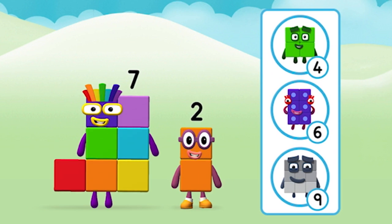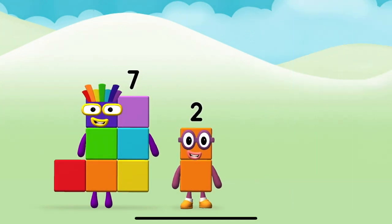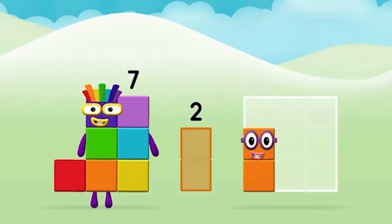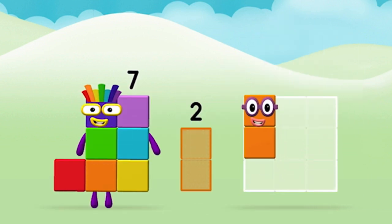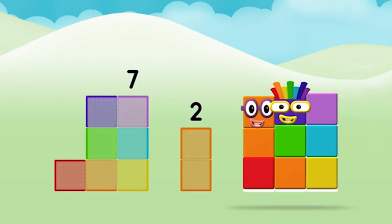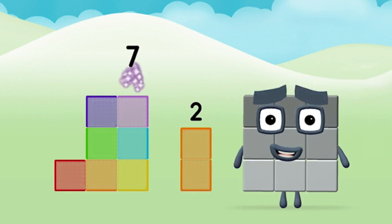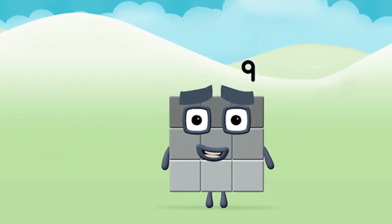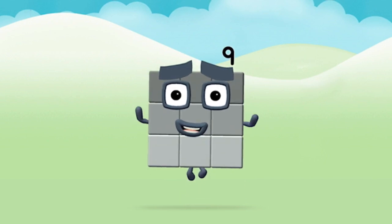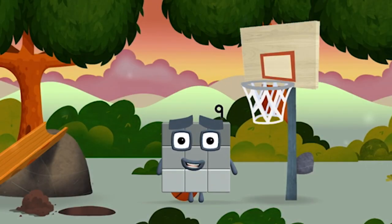Which number block do you think adding these together will equal? Correct. You chose the right answer. Now add the number blocks together: seven, two — seven plus two equals nine. Congratulations! You made number block nine. You made a new number block.